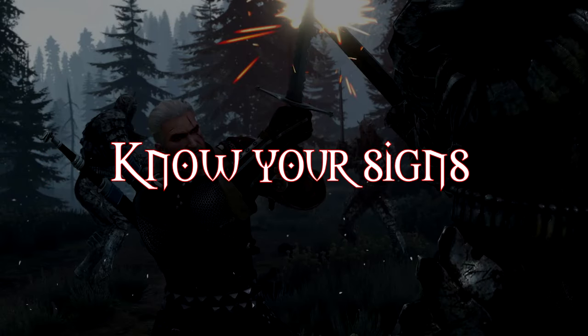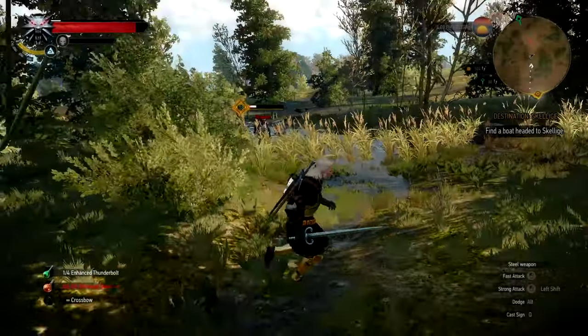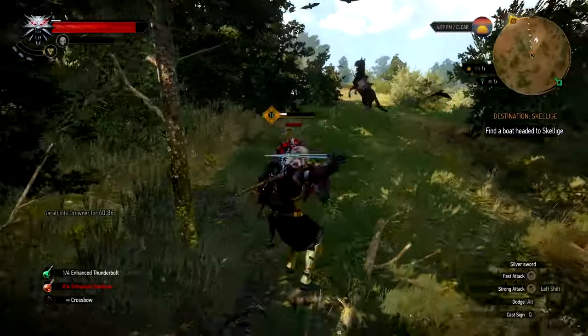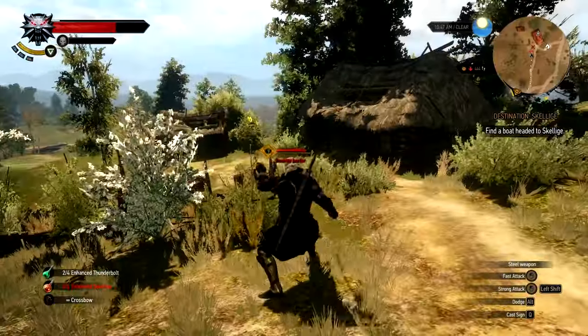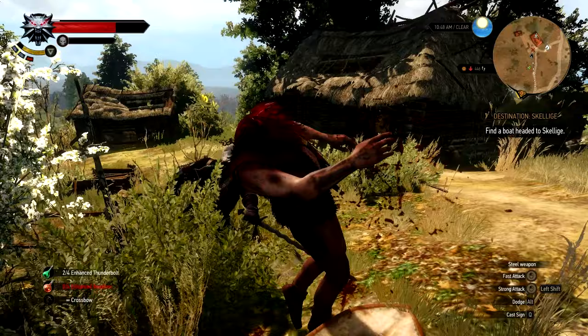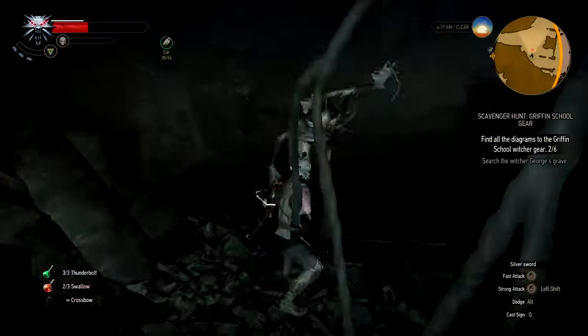Number 5: Knowing which sign to use in which fight. Fights can be made so much easier if you would only think about what you are actually fighting. If you are fighting a rock troll, use Quen because if he hits you, you're done. If you are fighting harpies or wyverns or anything that flies around in the sky, use Aard to knock them from the sky. Use Yrden against wraiths to slow them so that you can hit them before they do their fast strikes.